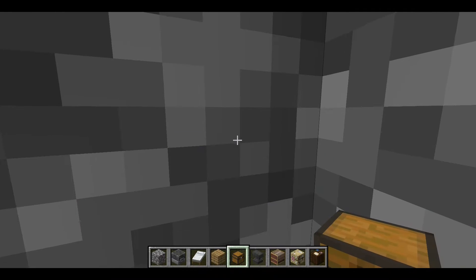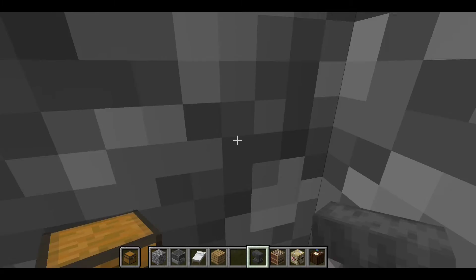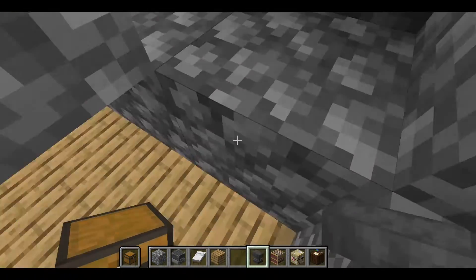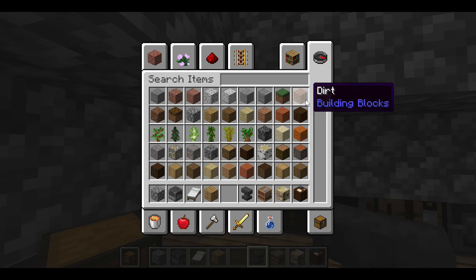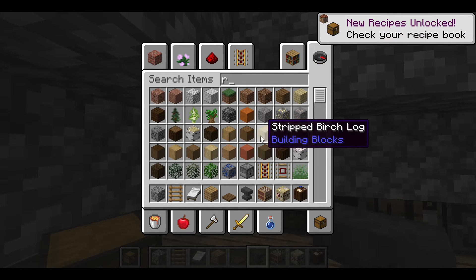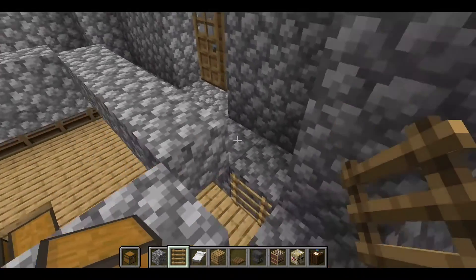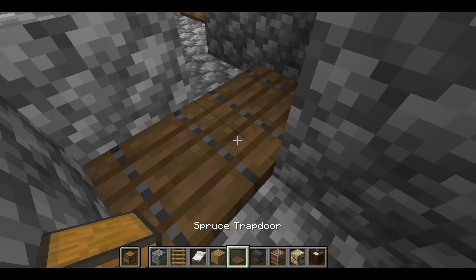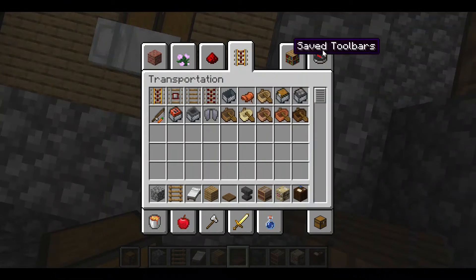The reason I dug this area out was to make an in-and-out way of the base. Now what you want to do is grab a ladder and grab a trapdoor. Place the ladder here, go up and crouch down, and place the trapdoor there. So you have an in-and-out way of your base. Now what you want to do is get some glass to cover this area up.